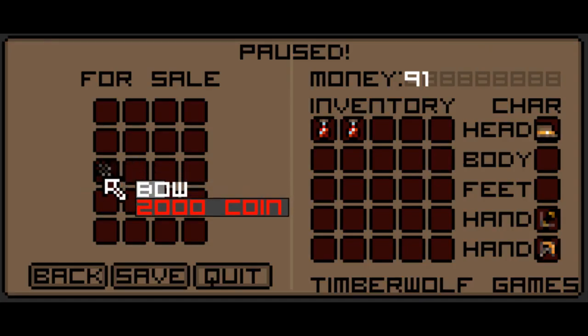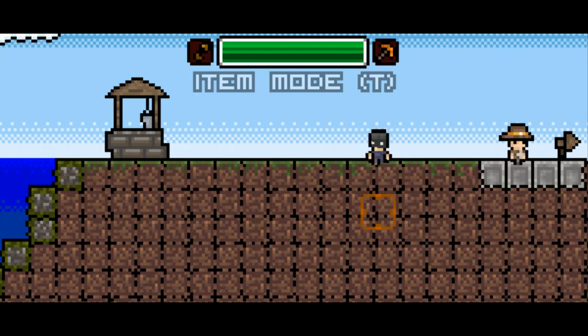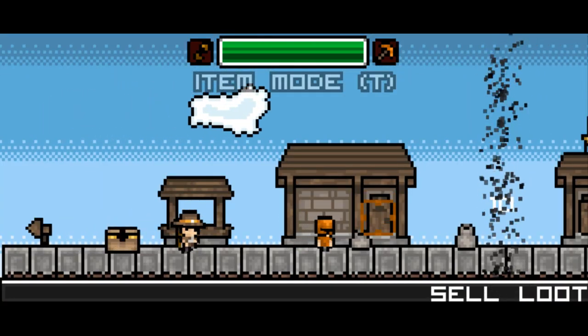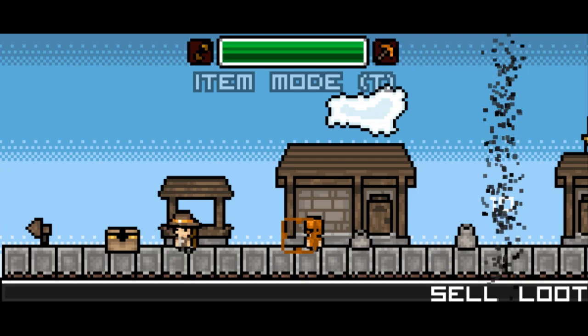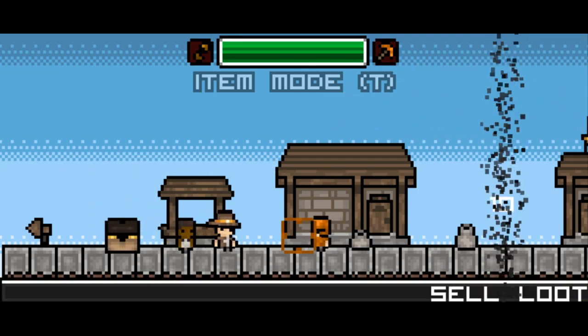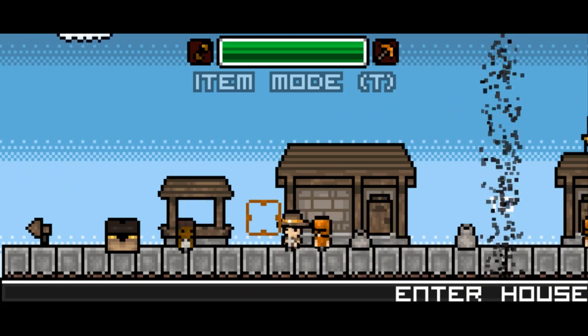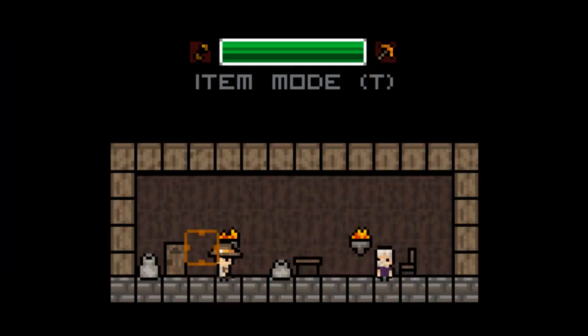We can trade with this NPC — there's a bow for 2,000 coins. I have 91 right now. I've got potions in my inventory and a hat on my head, plus the two equipped items. We could throw a save in. We can talk to another NPC to sell all our loot. I got a trophy from opening a chest, though I'm not sure why. And we can enter the house.